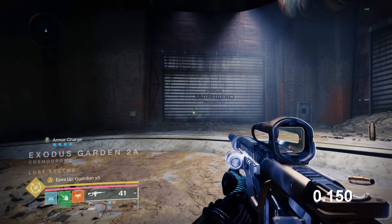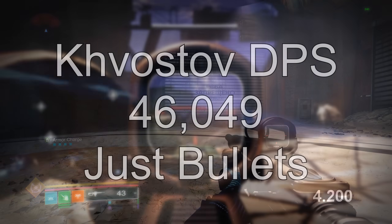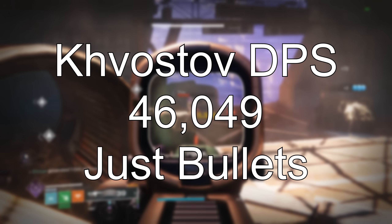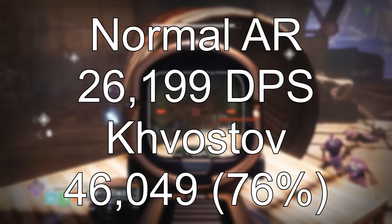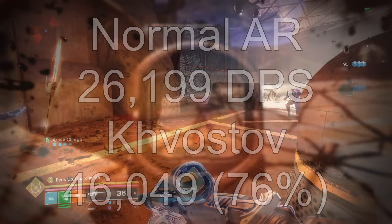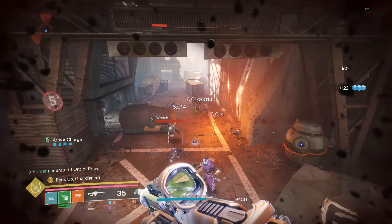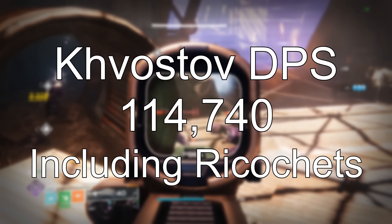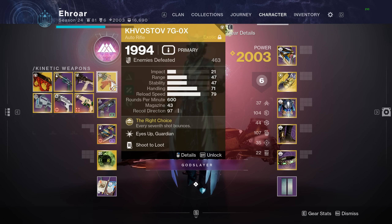Talking about how much damage this weapon puts out: looking at the rate of fire for one magazine, it's exactly 4.2 seconds, which means the DPS just from the bullets with the 7th shots is going to be 46,000 — which is very high for a primary already. Comparing that to a normal 600 RPM AR, they only do 26,200 at base, so Kvastav is already way higher. If we add in the max ricochet damage on every 7th shot, the DPS goes over 114,000 on a primary.